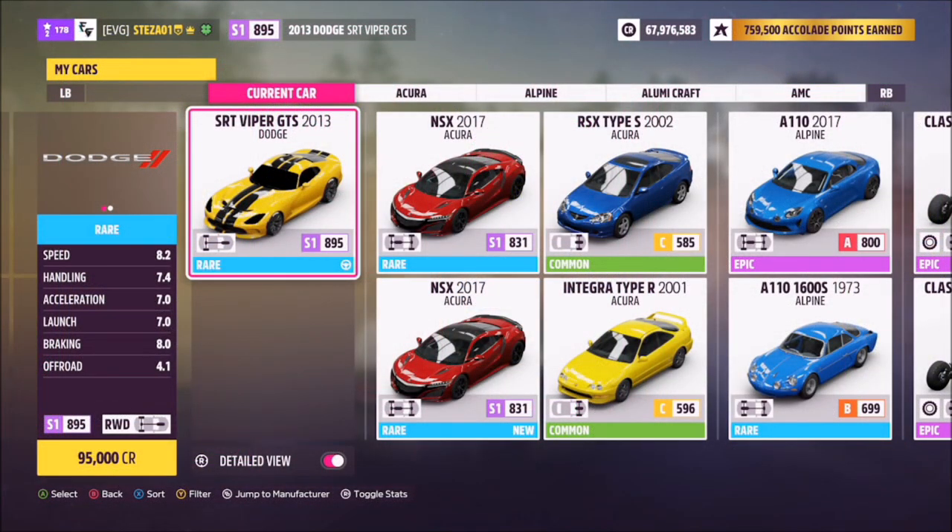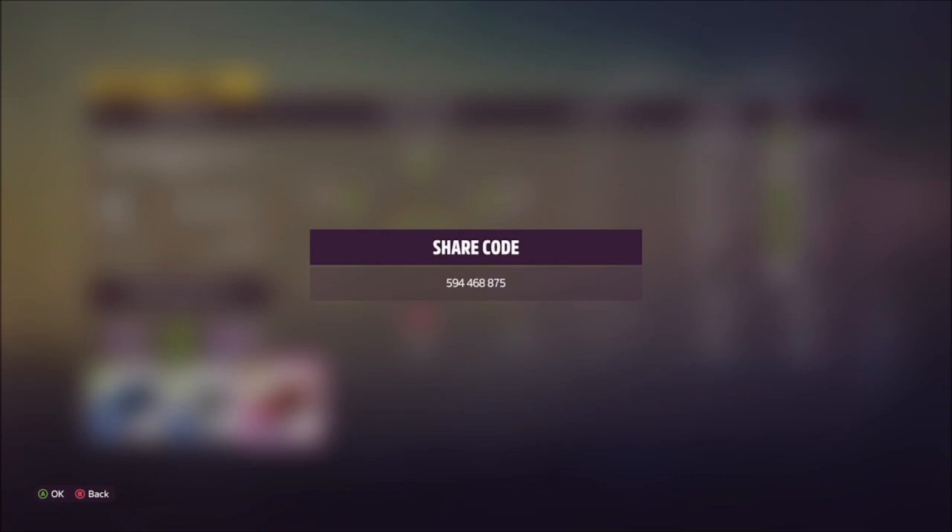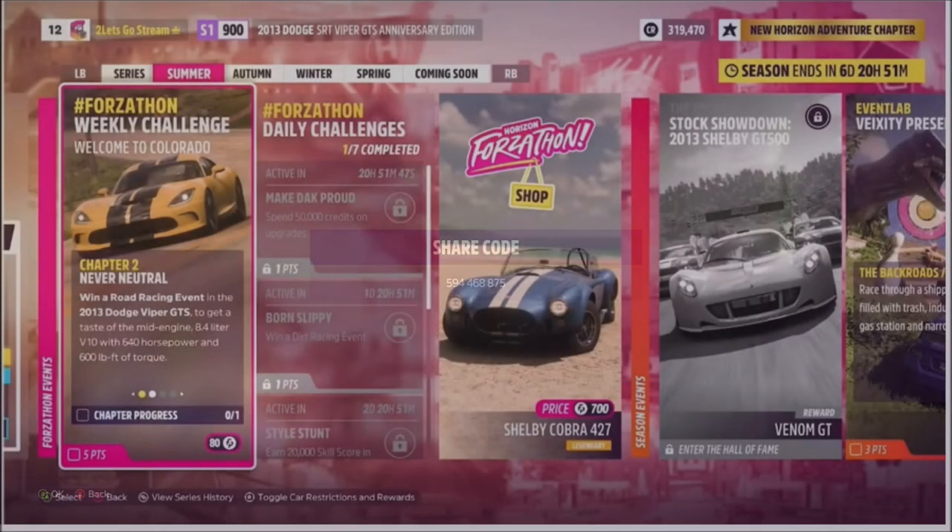It will set you back 95,000 credits and it's not a Horizon special edition — it's just a standard 2013 SRT Viper GTS. I have created a tune for you guys to use called Forzathon; the share code is 504-468-875, and hopefully this should help you with the challenges.